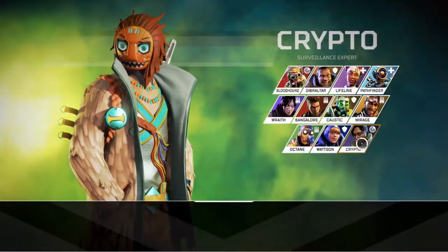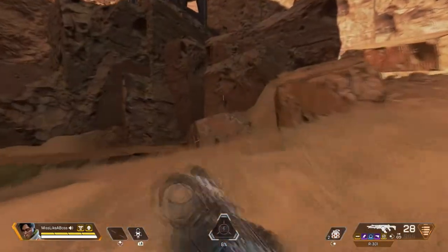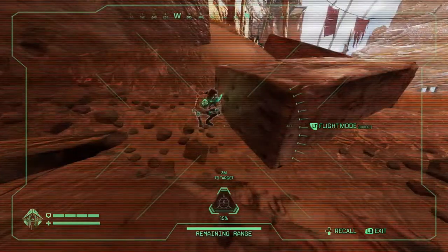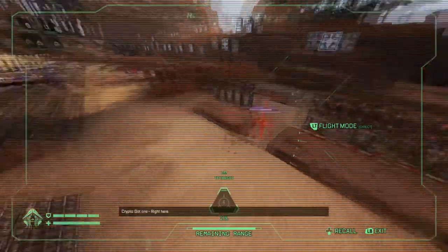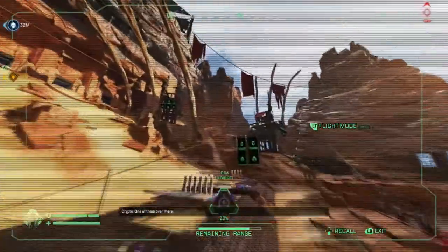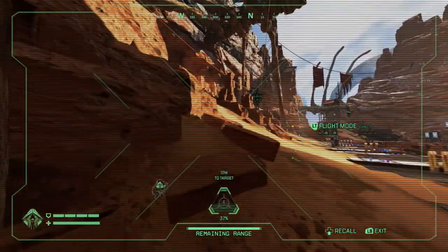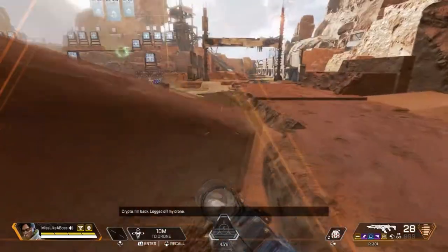Now we're gonna get into the fairly newest legend, Crypto. Crypto is a tracker. When you're using Crypto, be sure to hide in a good spot because when you're operating his drone you are extremely vulnerable. He drops out a drone and you pilot it, but your physical character is just standing there. Make sure your team knows you're going into drone mode. You can fly around with the drone, ping enemies, ping loot, and even pick up enemy banners if someone dies.